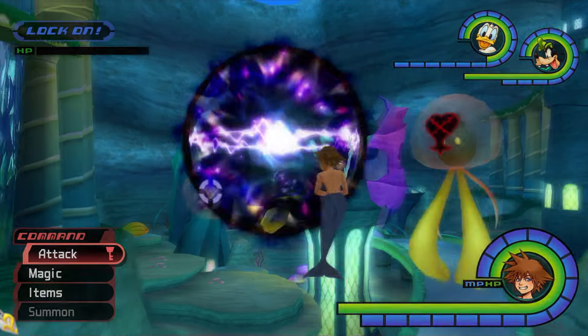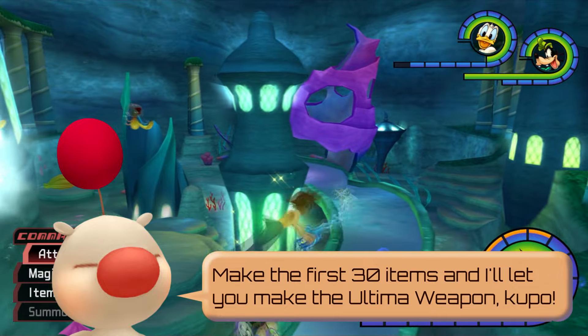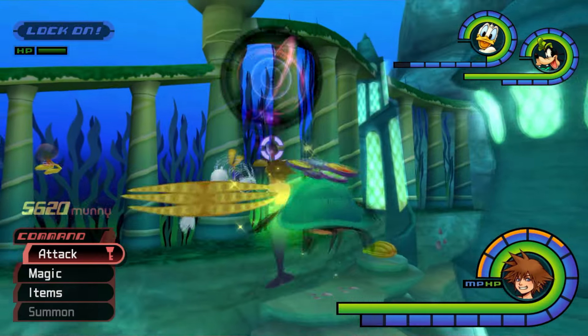Hey cool people, I'm Nick and Mahihim and we're going to get the Ultima Weapon in Kingdom Hearts Final Mix. Initially, you have to make the first 30 items from the Moogle, which I have a guide for that already, linked in the card here. Feel free to check that out and then come back.